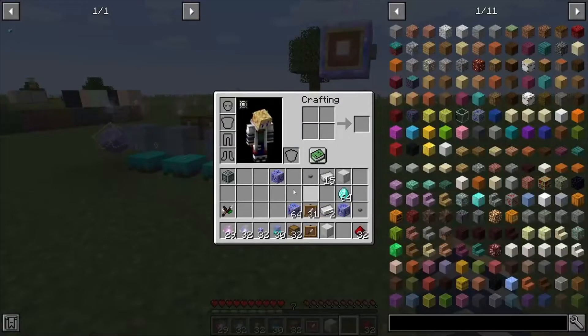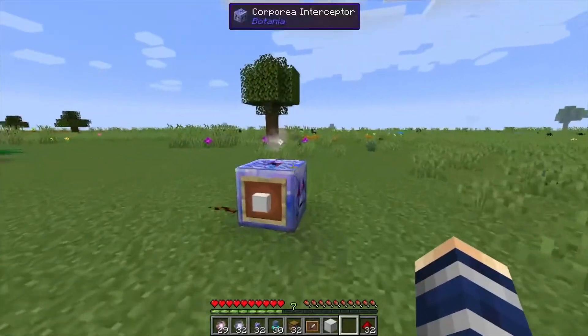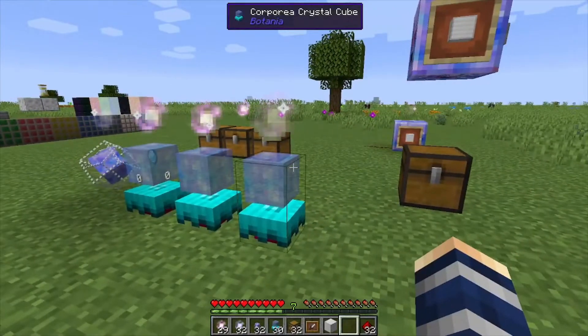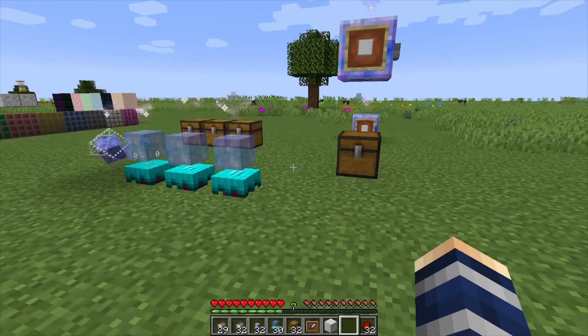That's pretty much it for this one. We are going to go over the crafty crate and the Corporea retainer — those have a lot to do with automation and work with the interceptor — but that'll be in another video. We're just setting up the basic network here. If you found it helpful, like, comment, and subscribe.